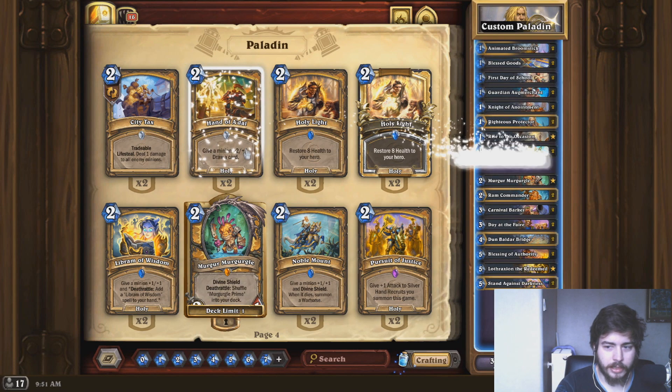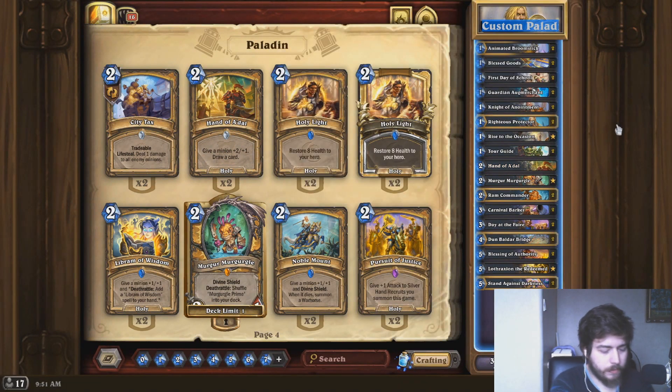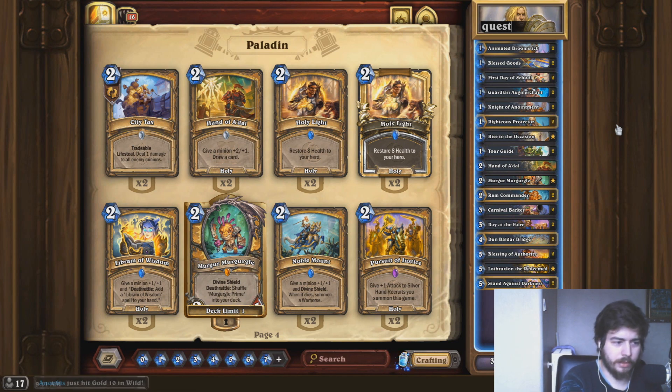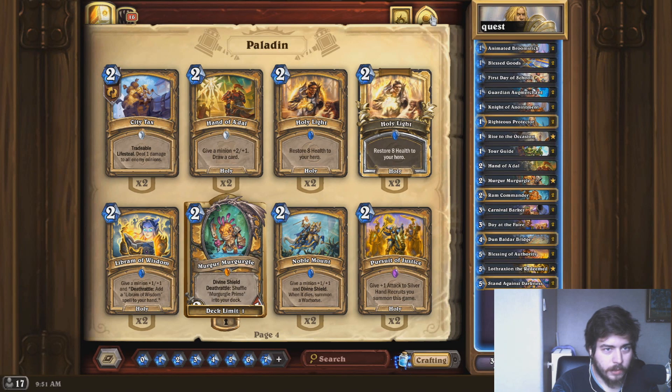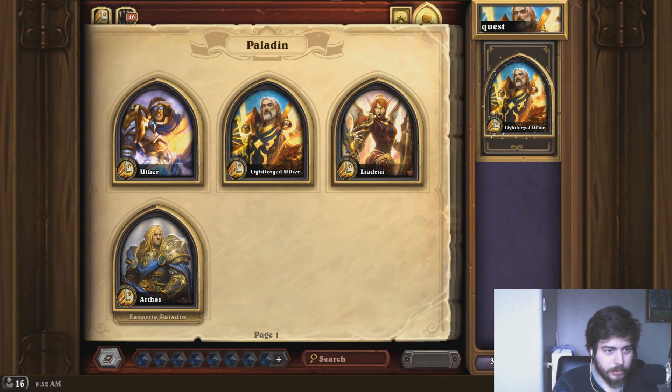I don't want to craft Cornelius. It's definitely a good card, but I cannot afford to do that right now — I mean I can, but I'm not looking to craft it now. I want to save some dust as well. So we have this quest. What hero are we going to play? Let's go Lightforged Uther. Alright guys, let's jump into games and see how I can do with this deck.